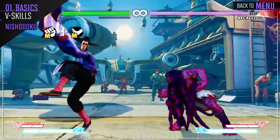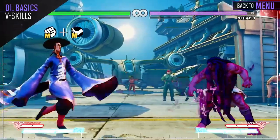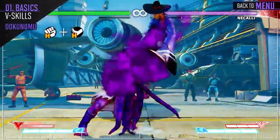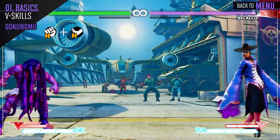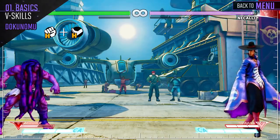This V-skill is different from your normal projectiles, as it has no hit or block stun and doesn't collide with anything other than your opponent. On contact, it deals a small amount of poison damage. Since it has no hit or block stun, the opponent can walk right through it, but it will hit even when your opponent is blocking.